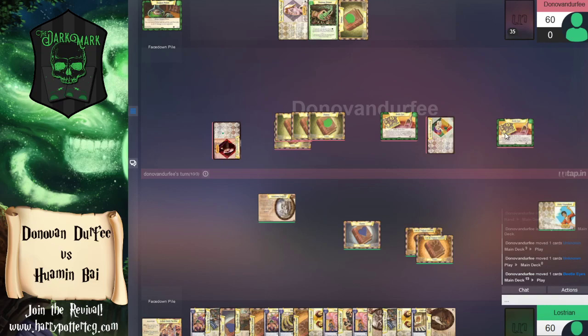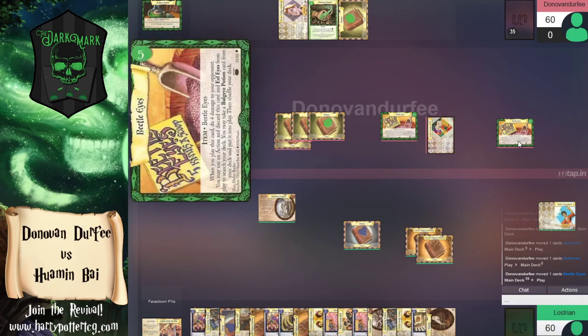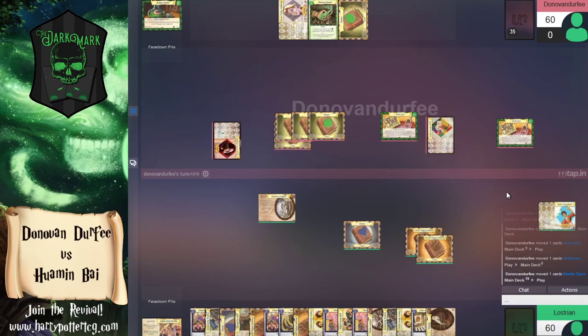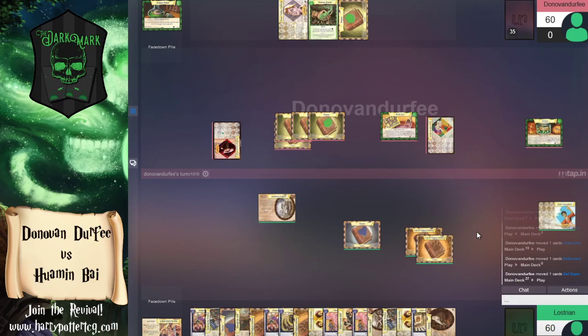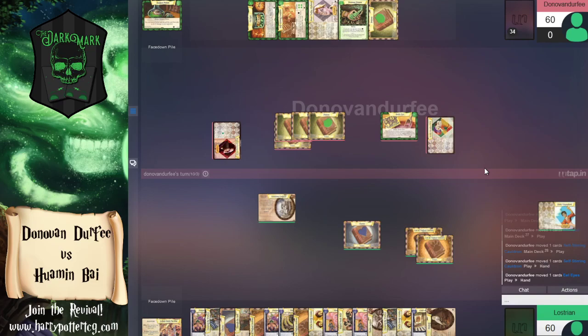We're going to play Nearly Headless Nick and go get two Beetle Eyes. Look at the card difference — cards in hand between these two players. Seventeen cards on one side. We're not in a position to cast one right now, but we are absolutely in VTJ death range here — well beyond VTJ death range. The adventures and Harry have just created that huge card advantage.